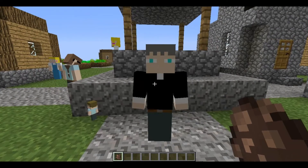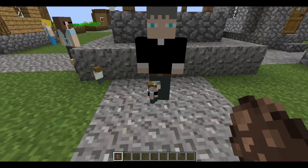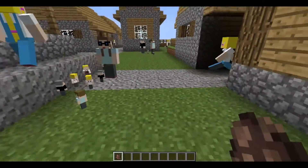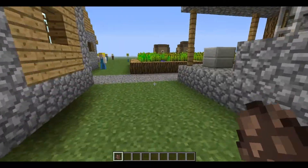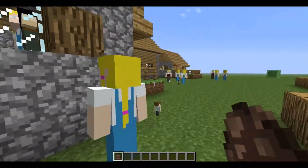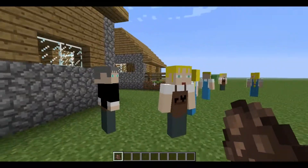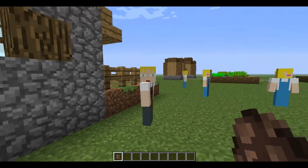If you right-click on the villager, they spawn these mod guys. This is basically the mod. I don't know if the villagers spawn these guys randomly, but you can do it with a right-click if you hold the spawn egg.